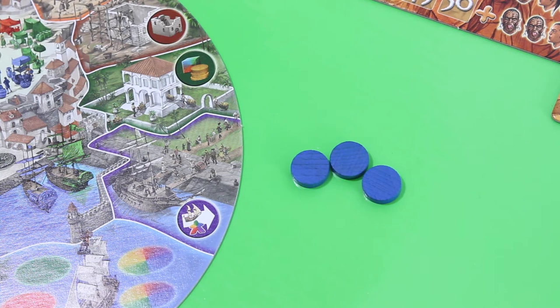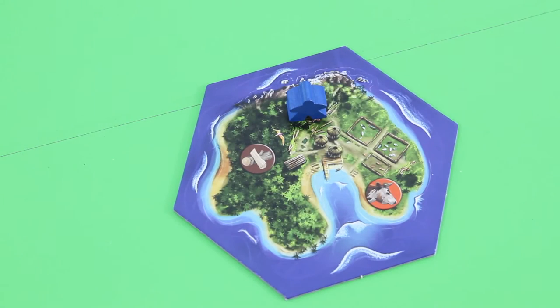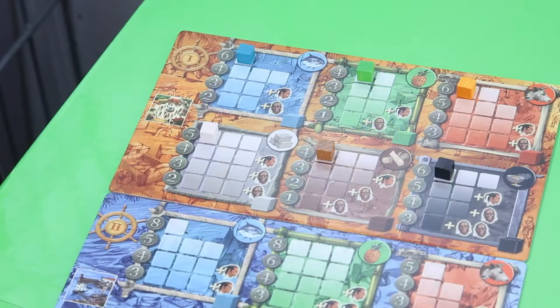We can have basically up to five action discs, which depends on how well we explore the archipelago. Right now that's really a problem because we are Robinson Crusoe — we don't have a ship. So the first thing to do is definitely to build a ship, which will help us explore new lands and grant us additional resources, discovery tokens, and additional workers.